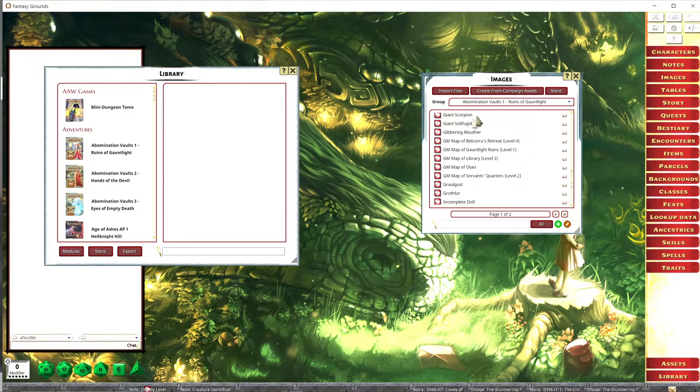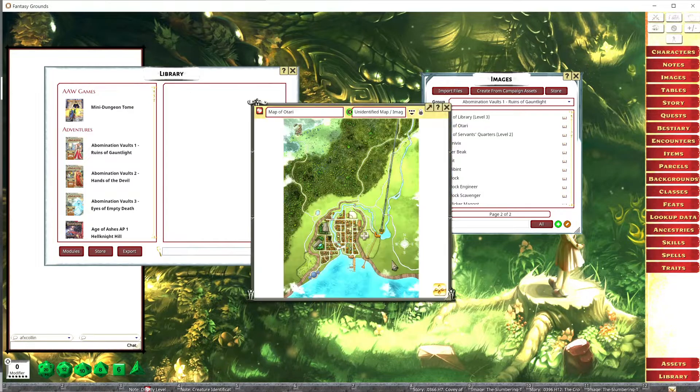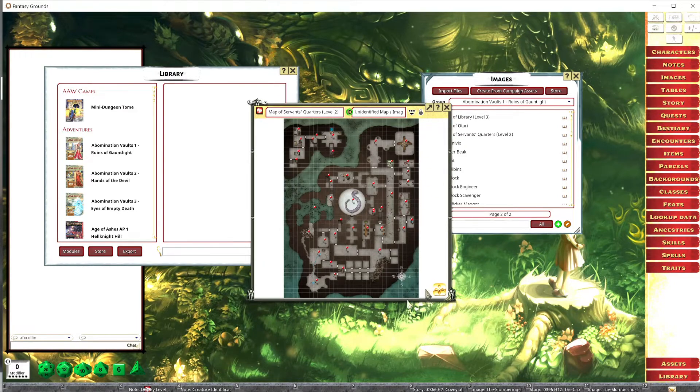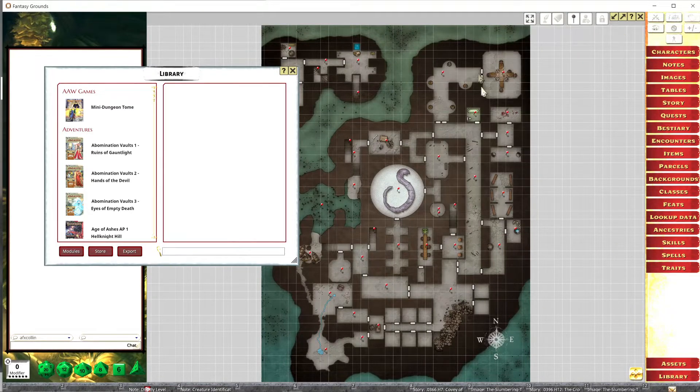All of these maps from Fantasy Grounds, if you grab them, have this awesome line of sight and they even have lighting effects, which are great. For the most part, everything that's inside this map — they do it all for you. It has everything set so there are walls and the players cannot see through them. The doors are shut or locked, whatever — it's all there.